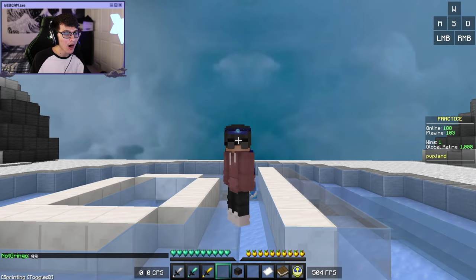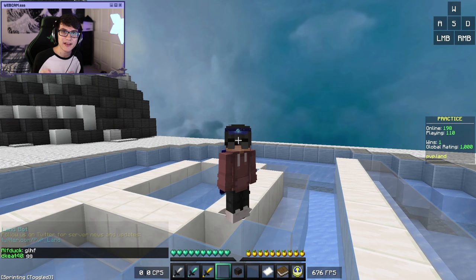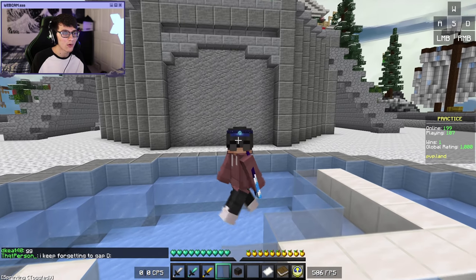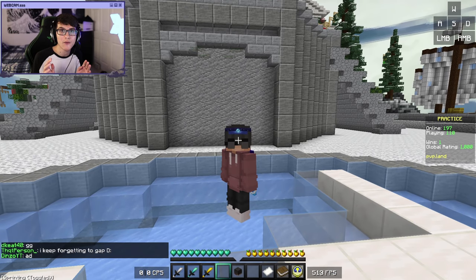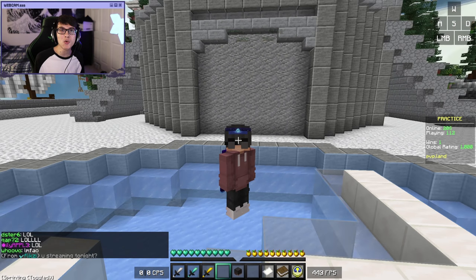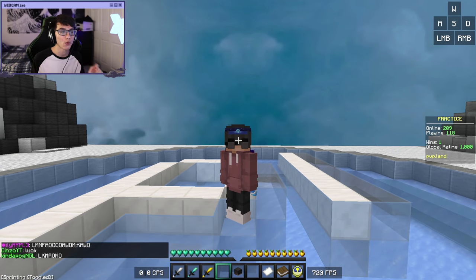Okay, so as I explained earlier, combo locking is the ability to hold someone in a combo for pretty much indefinitely. Now to hold a combo, you need to start a combo first, and this is not a video on how to start combos. I've actually already made a video on how to do that, so I'd recommend watching that first if you haven't already — I'll put it in the description. I'm also going to be referencing terms like sprint resetting, S-tapping, block hitting, and W-tapping. Make sure you understand what all of those terms mean; I've explained them in my how-to-combo video.